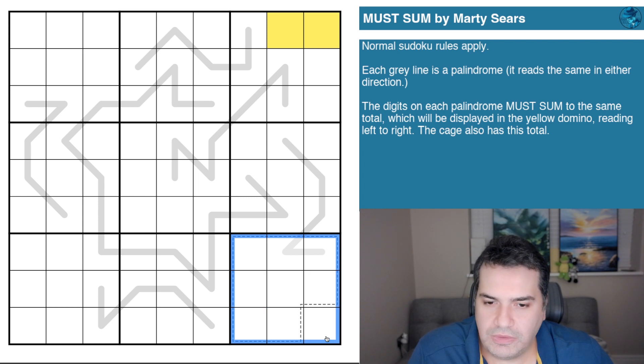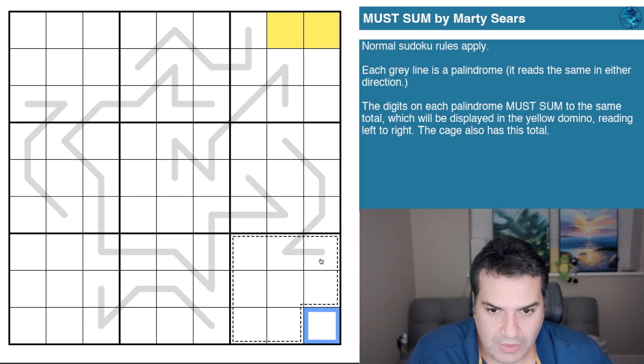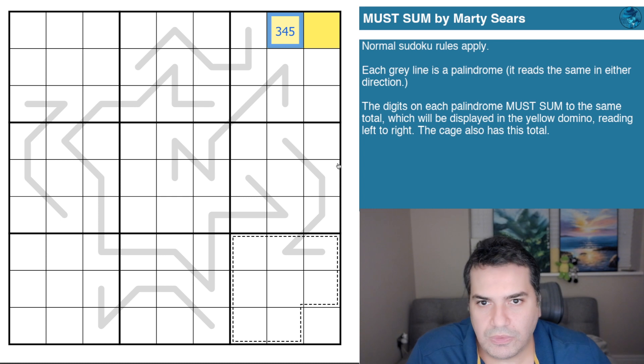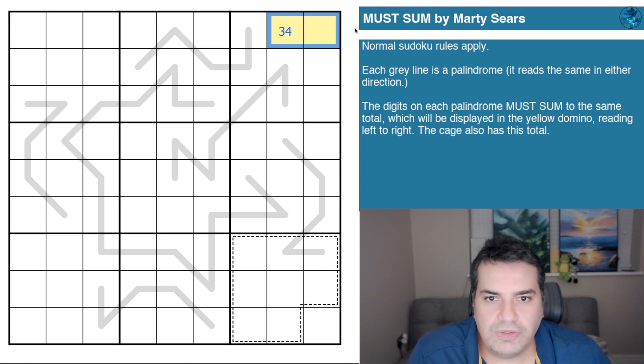So: sudoku rules mean digits one to nine in every three-by-three box. If you sum one through nine you get 45. Now if you take away a digit — whether it's the one or the nine — you'll end up with a sum that's a minimum of 36 and a maximum of 44. Although technically 44 won't work because we need to write the total up here. That's a long way of saying this cell is either a three or a four.